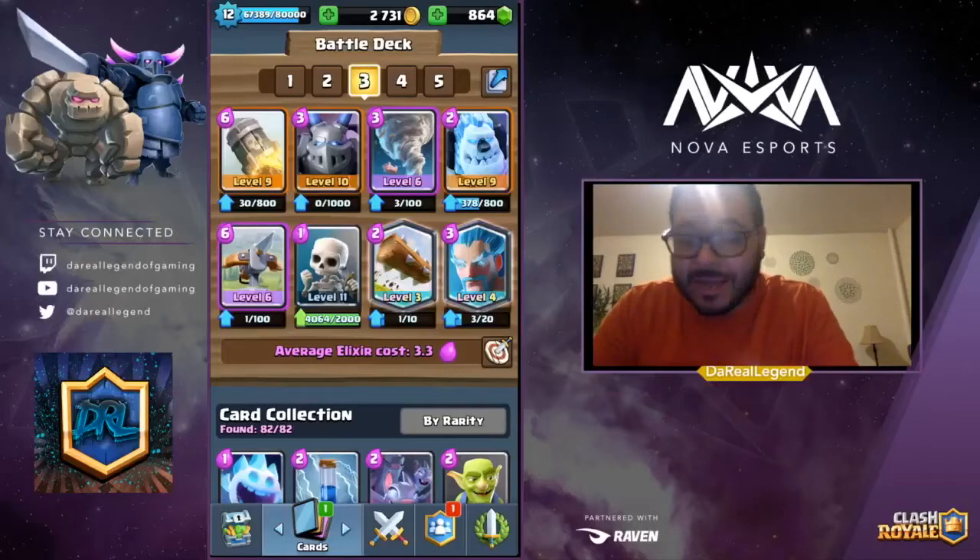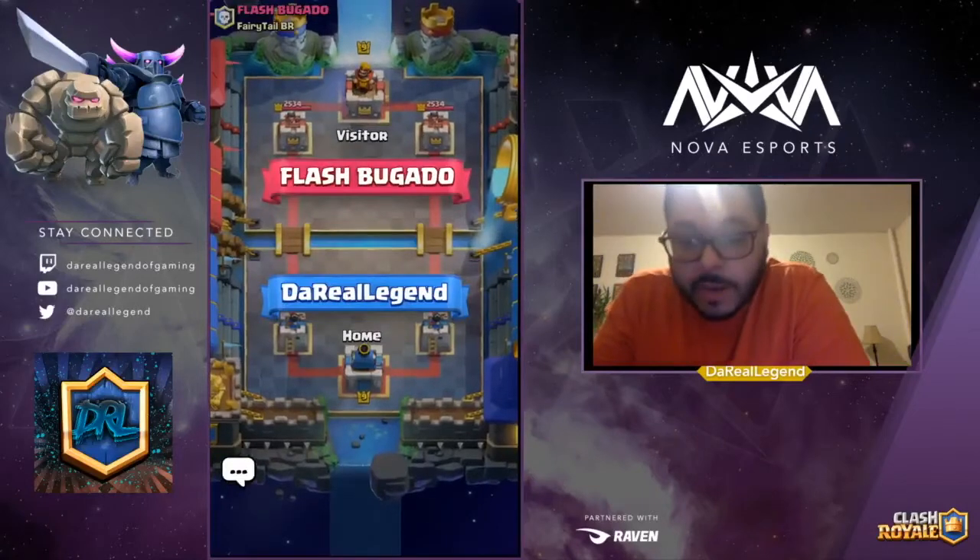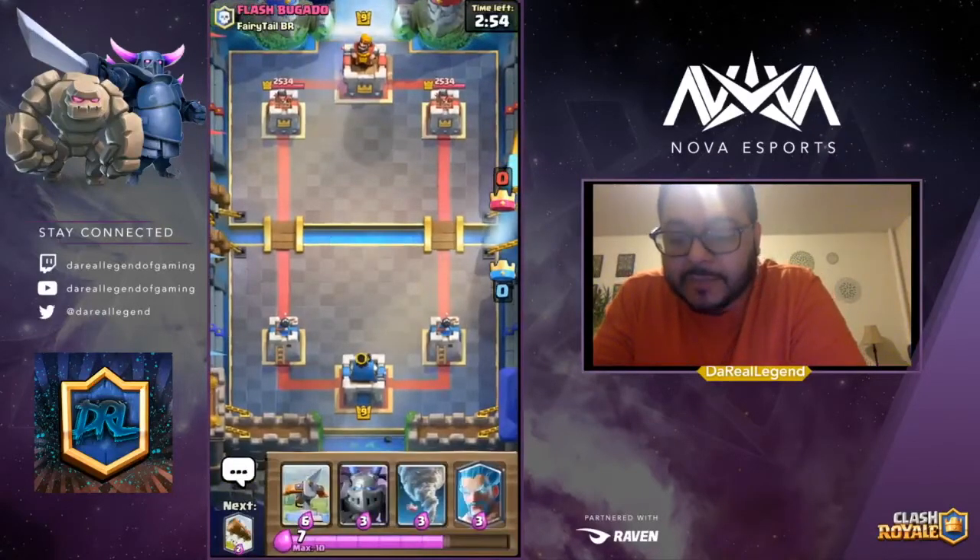The deck consists of the Rocket, the Mega Minion, the Tornado, the Ice Golem, the X-bow, the Skeletons, the Log, and the Ice Wizard. We're going to be using this deck in some challenge matches and some ladder matches. The only way to get better is by practicing.